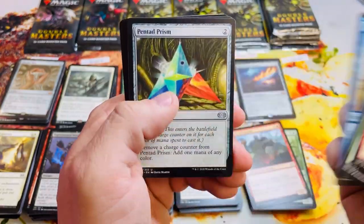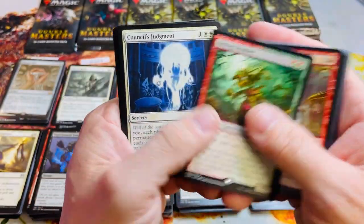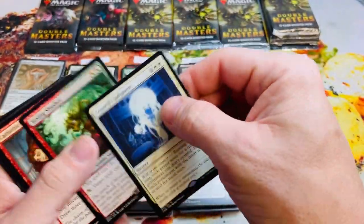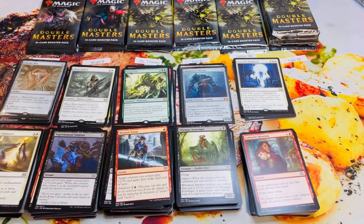Vexing Shusher — really good card. Council's Judgment rare — this was like thirty dollars out of the original Conspiracy until this reprint. Nothing in the foil slot. Five more for Jason — putting him at fourteen.